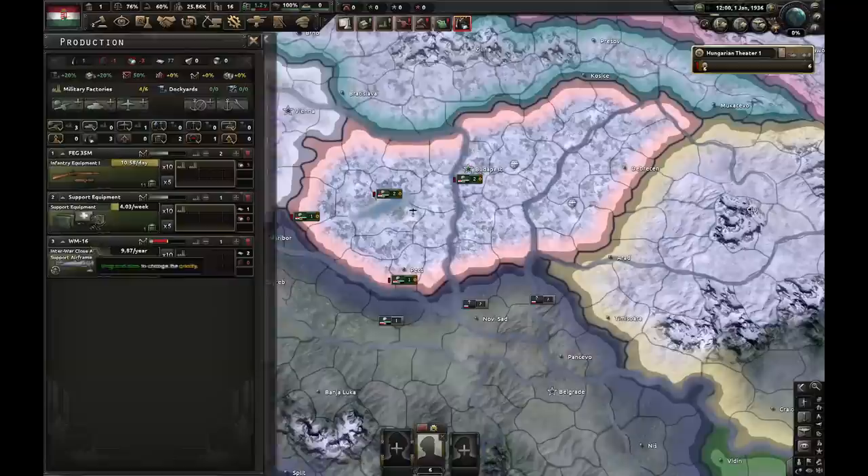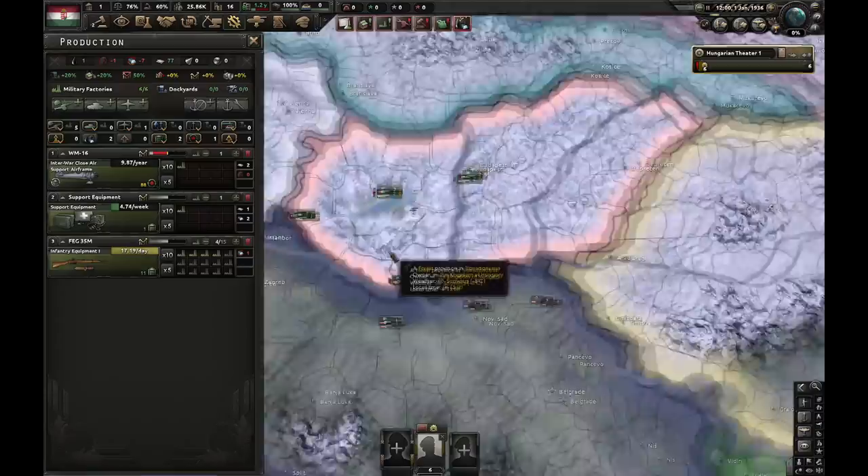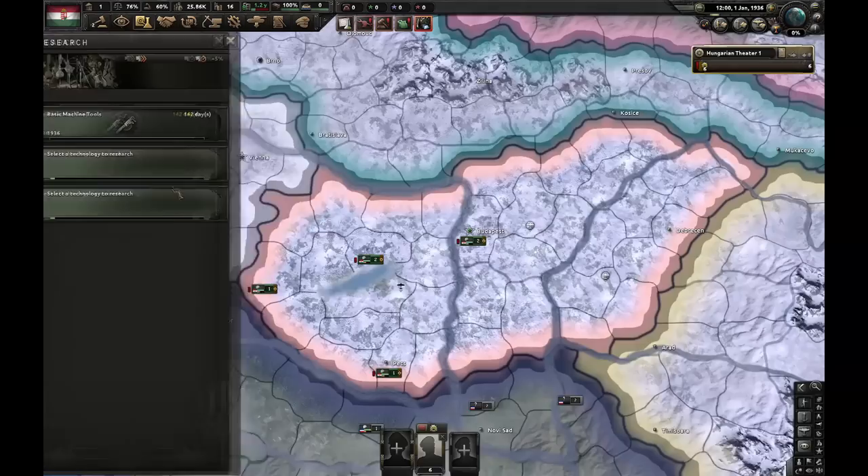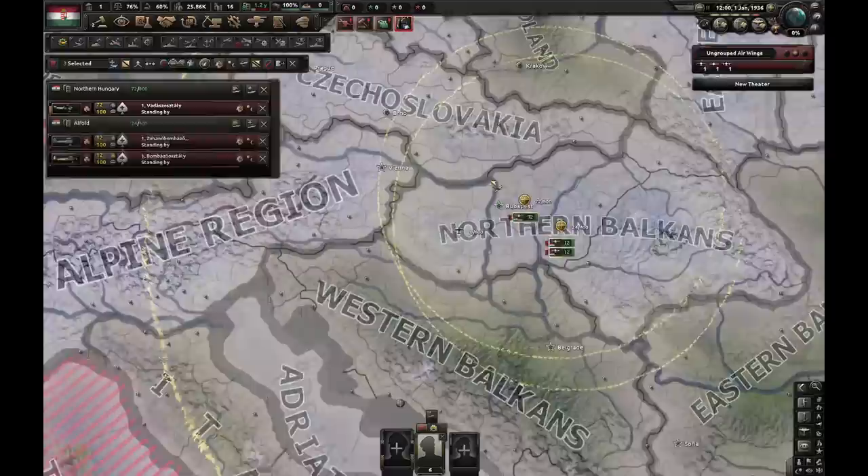As for production, one factory goes onto the CAS, one factory goes to support equipment, and the rest goes to guns. I'll be building one civilian factory in the state which doesn't get infrastructure from this focus, which is Alfeld. Let's research Basic Machine Tools, Light Machine Guns for fighters, and Truck. I'm also gonna gather my air force in one place and exercise them — I want to get one air experience.